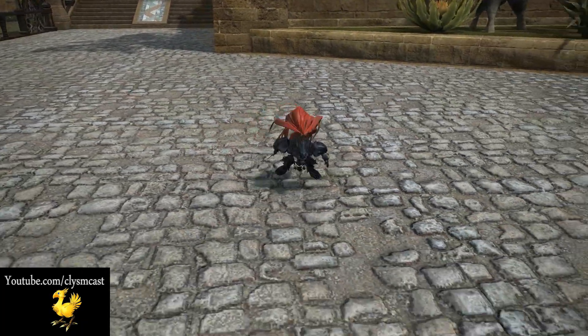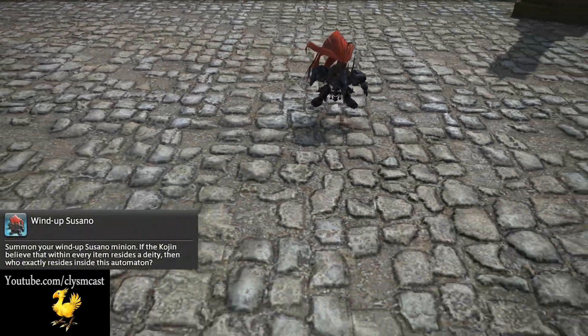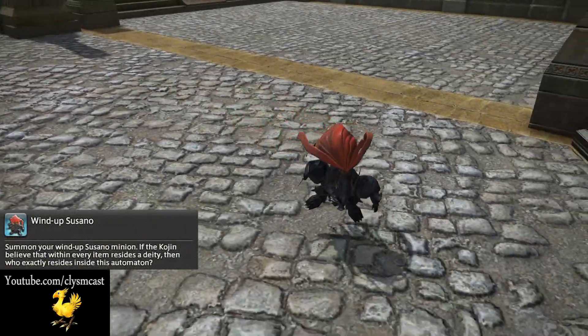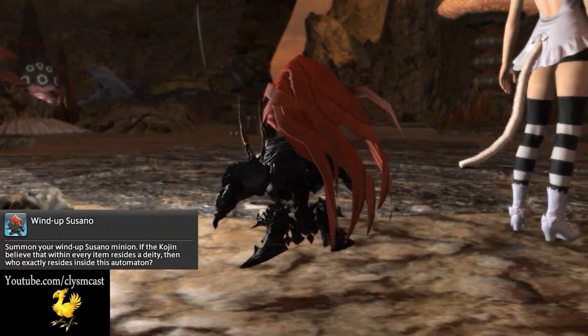His minion text to summon him reads: "Summon your Wind-Up Susano Minion. If the Kojin believe that within every item resides a deity, then who exactly resides inside this automaton?" A good question to be honest.